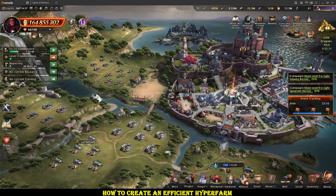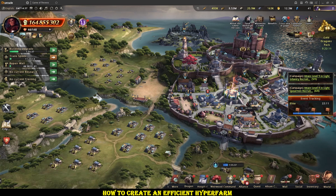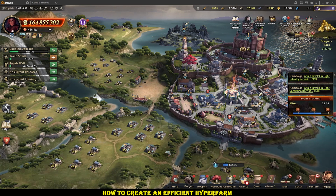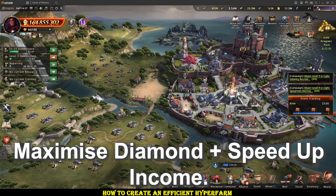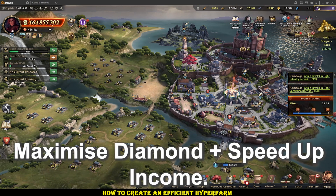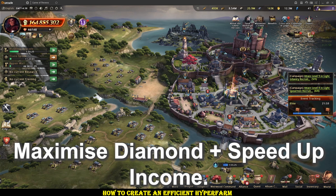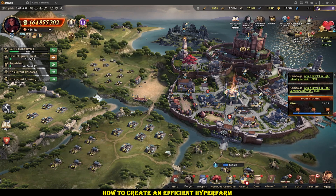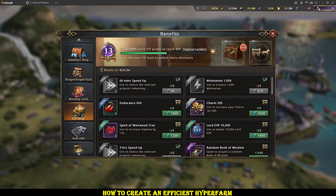We're going to want to build these up as much as possible. This process can be a bit slow on totally new accounts where you have no diamonds and no speed ups. So you want to do everything you can to maximize the income of those things: training grounds, alliance gifts, clicks from things like mobility. You can buy out speed ups from the VIP shop, which are very efficient in terms of diamonds-to-speed-up ratio.